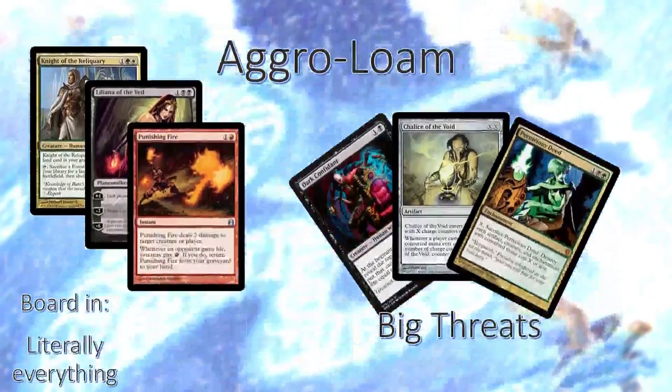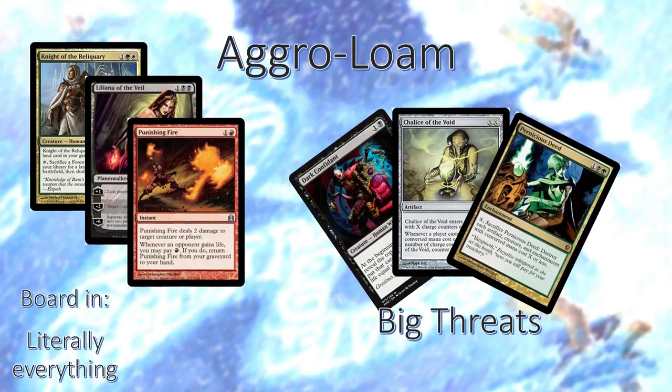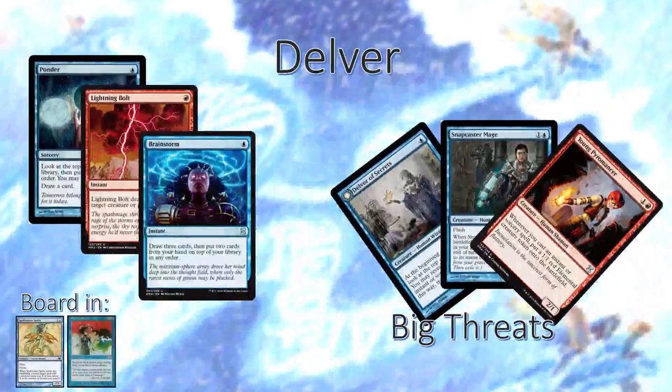Next up we've got Aggro Loam. Aggro Loam is a really rough match game 1, but in game 2 we board in literally everything — everything in the sideboard is good against something in Aggro Loam. Delver is another fair matchup. We have to be careful to trade for the Delvers early, but for the most part we want to lock them down with Back to Basics as best we can, and hold up as many counters as possible until we can swing in for the win.